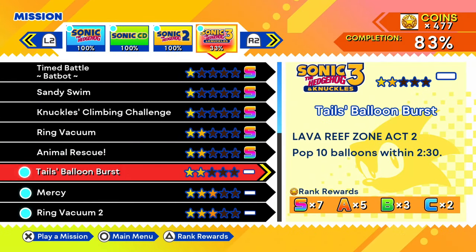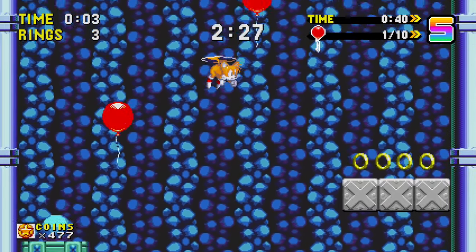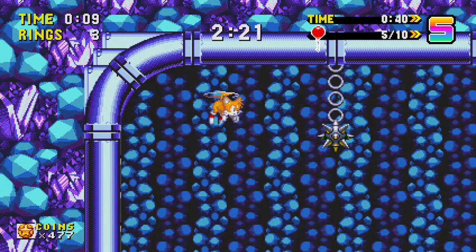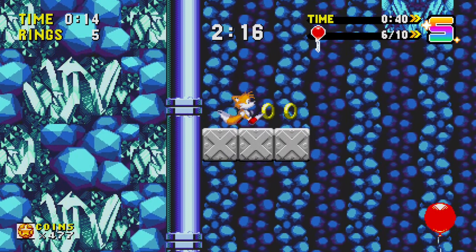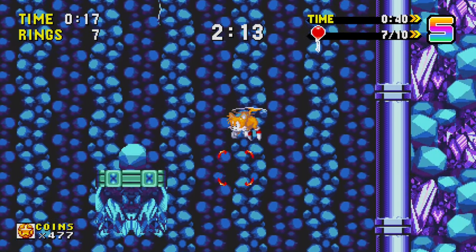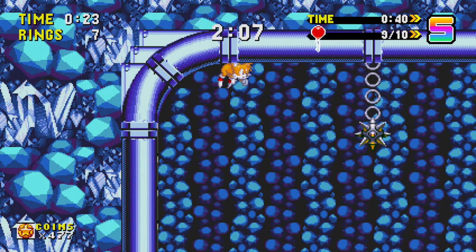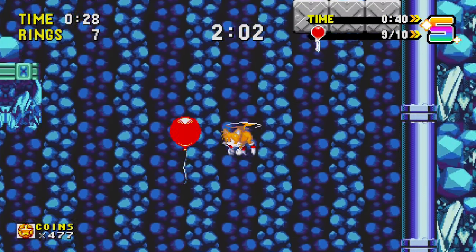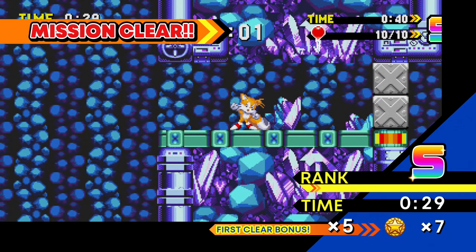Next one is Tails Balloon Burst, Lava Reef Zone Act 2. Pop 10 balloons within 2 minutes and 30 seconds. Whoa, I got a little too fast — but they give me a huge speed boost, that's why. I know Tails is getting a little tired here. I'm going to bop off of that. Just two more, and I see the two that we need. Boom — we did it. And we get yet another S-rank. We are seriously doing so well.